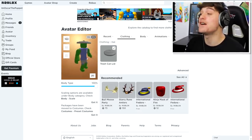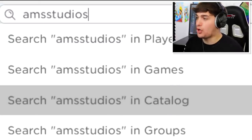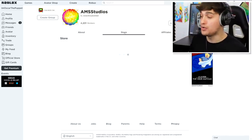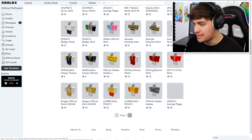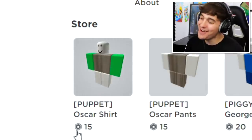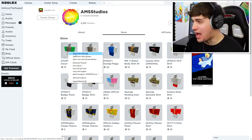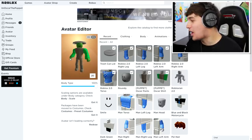The next thing we need to do is get ourselves the clothing. I have the perfect place to get it — AMS Studios. Let's head into the AMS Studios store. Remember, this isn't my group; this is the group I use to get every single piece of clothing I need for these videos. This guy literally has every single outfit I've used in every video. As you can see, he's got the Oscar T-shirt and pants, and they look perfect. Let's grab both of these right now and buy them. They're actually really cheap — 15 Robux each. We're actually starting to look quite good right now.